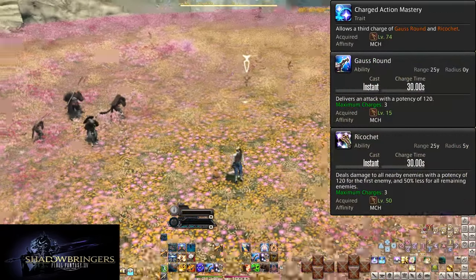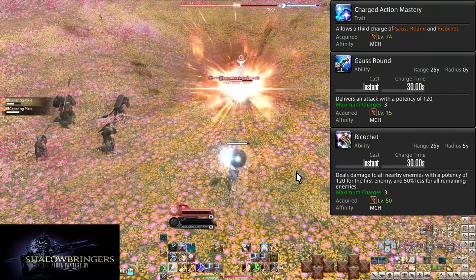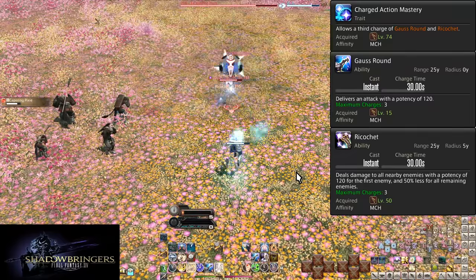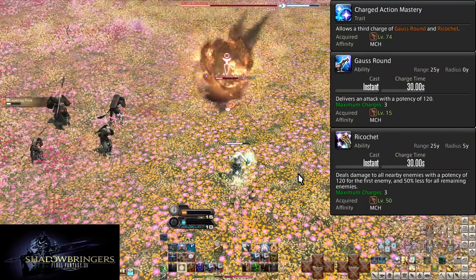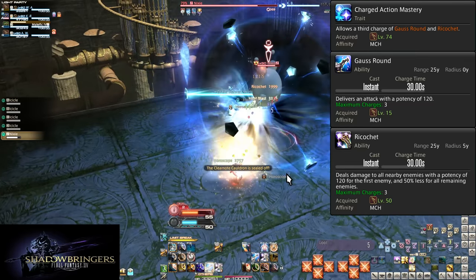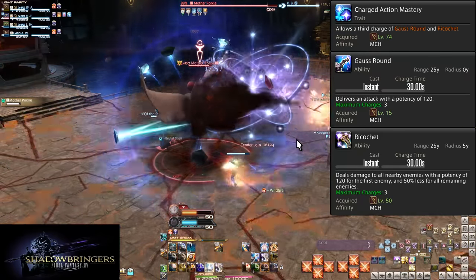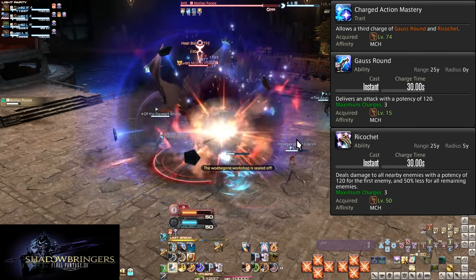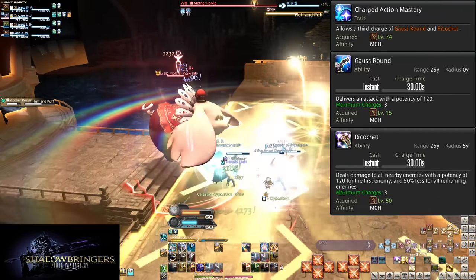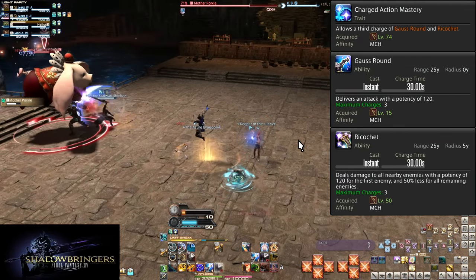Level 74, Charged Action Mastery. Gauss Round and Ricochet are both granted a third charge. This is where the Hypercharge window actually becomes easier to deal with. Assuming zero seconds on the timer when you begin Hypercharge, the Heat Blasts would put you at two charges and another half charge plus the eight second duration — there are a few seconds of leeway. You will still need to use at least one of each during a Hypercharge window to not overcap. You won't really be holding on to charges unless you think you can align it with burst phases and party buffs.